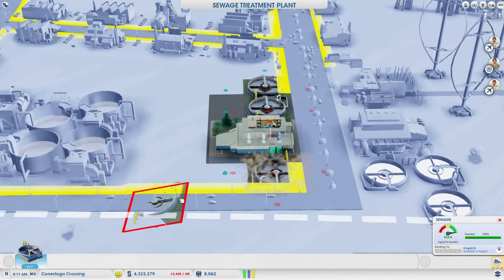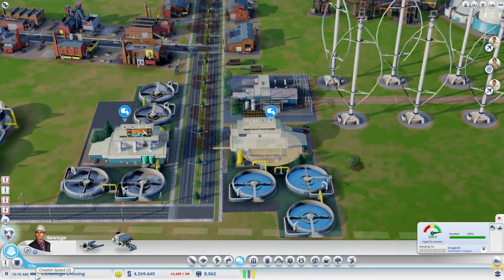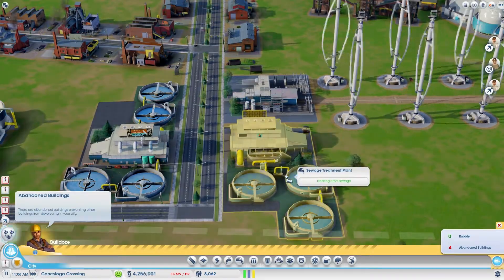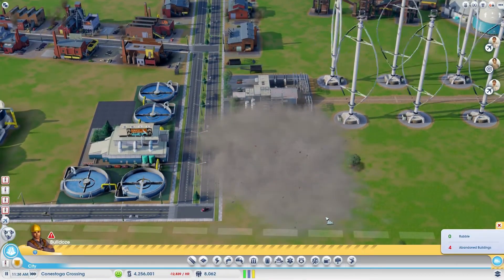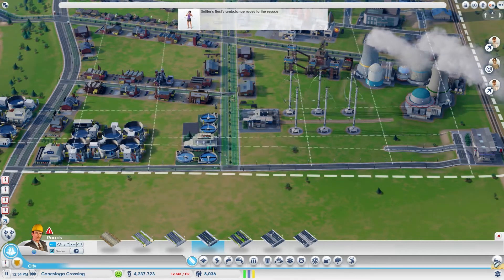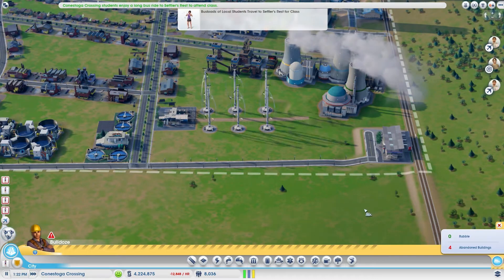First off, I've got to build a new sewage plant here, and I make sure it's working before I go ahead and destroy the old one. You can see there's power flowing to the one but not the other. There we go — now the other one is online, which means I can now delete and destroy the old one. That means I can go ahead and build out a road there, and now people can get to the train station.